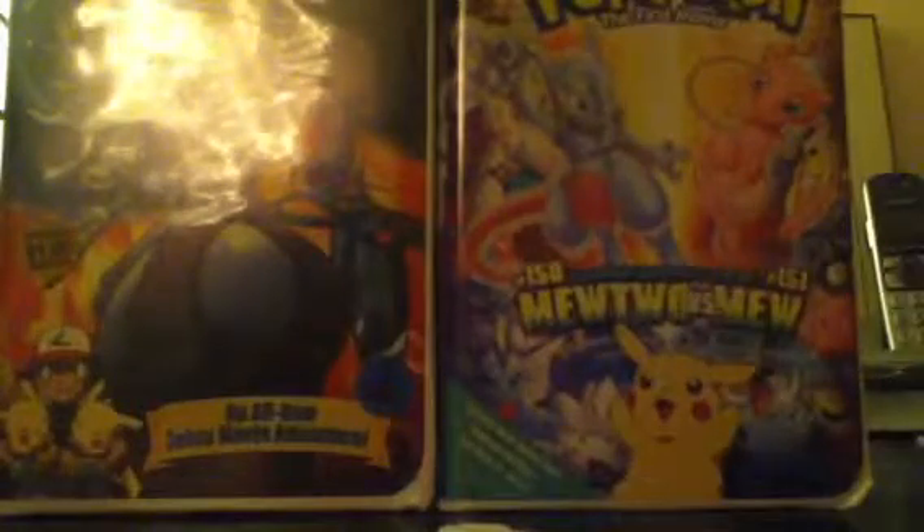Piplup again. Karrablast, Tynemo, Eevee, Pontiard, N, Dark Claw, Ivysaur, Dwebble, and Darkrai EX. Nice! I already have the one from the tin, but I wanted to make a dark deck anyway, so now I have two. Very, very cool.